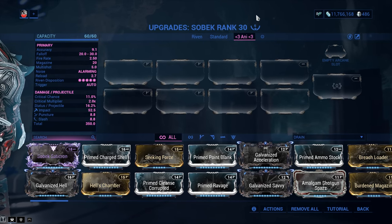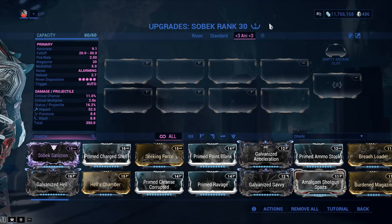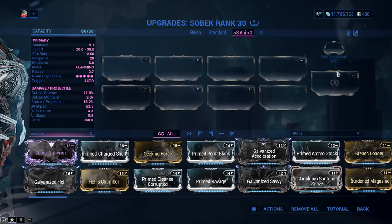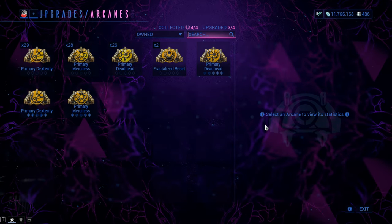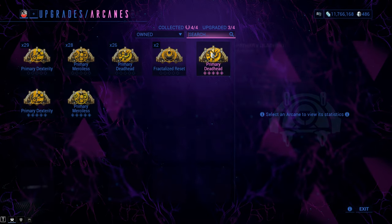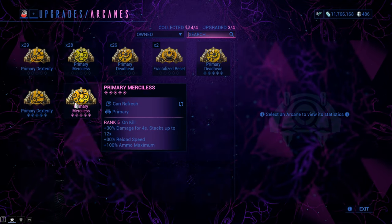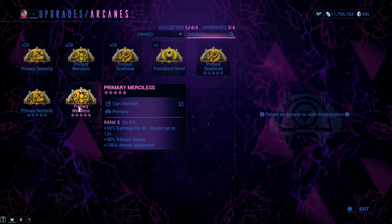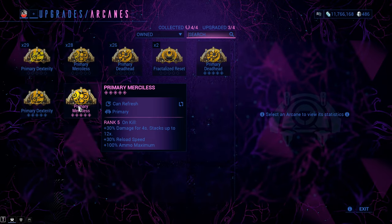My Sobek has been Forma'd at six times — yes, this is a Forma-heavy weapon. For the weapon build I'm recommending, you might be able to get away with three or four, depending on the mods at your disposal. Empty Arcane slot — should I unlock you? Yeah, duh. This is essentially flat power. Primary Deadhead for a raw strength approach, something like Corroded Defeat, and Primary Merciless if your targets are going to be dying under the effects of procs. Why I like Merciless in general over Deadhead is because of that reload speed — my reload goes from a lengthy 2.7 to only 2.1.